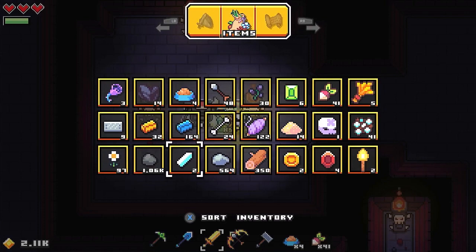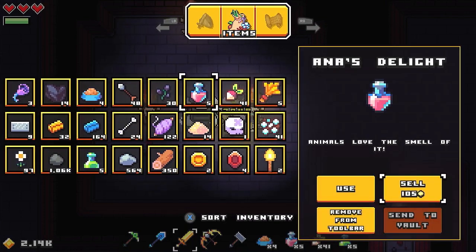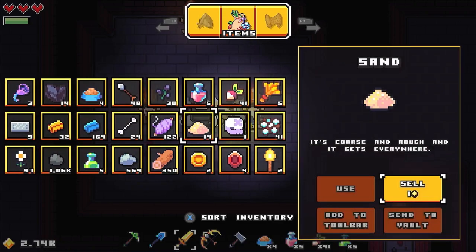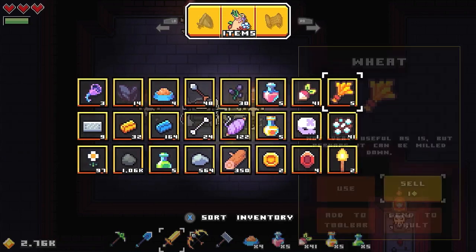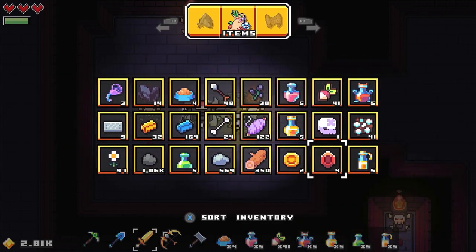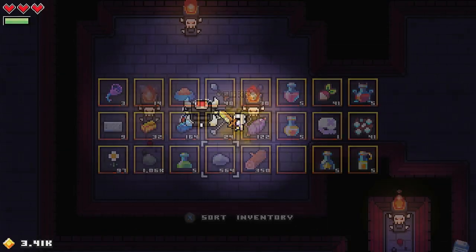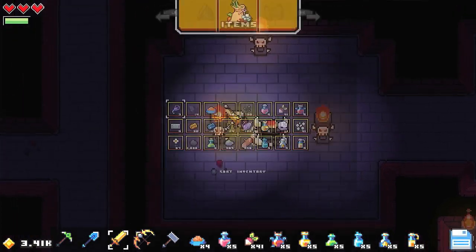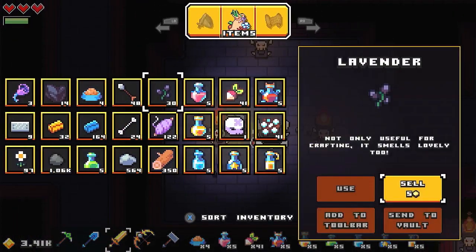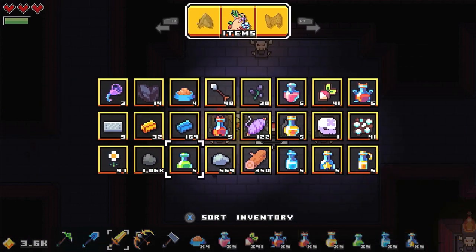One thing I should have done was empty out my inventory before I went down here. I'll go selling all the wheat and sell these torches so we can easily get this stuff back. There's even more potions. Get rid of the bones, get rid of the steel.